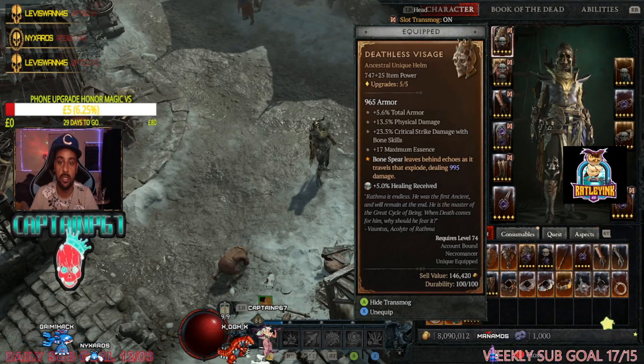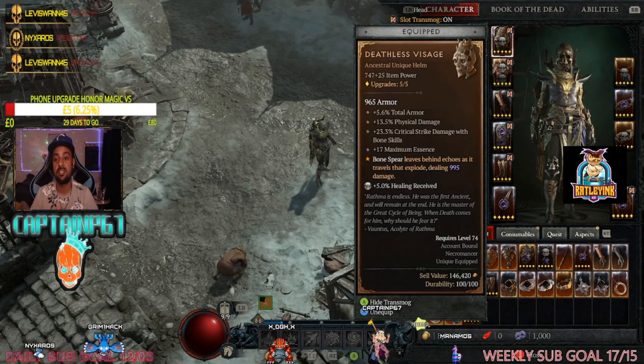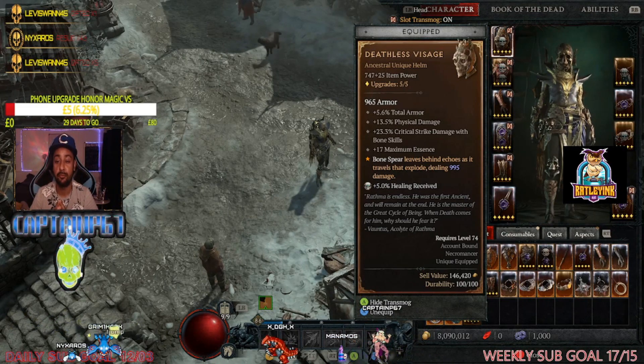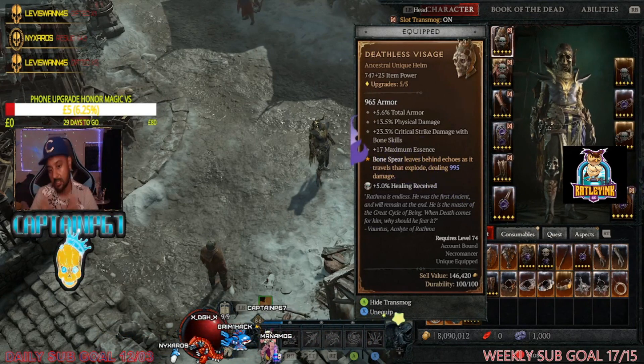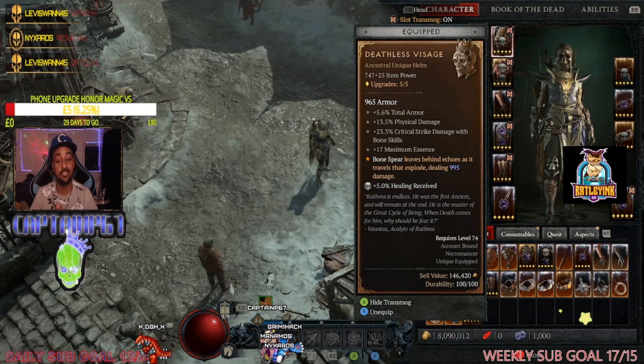Without further ado, let's get into it. This ancestral unique helm which I got as a drop is the Deathless Visage. At maximum upgrade we get 965 armor, 5.6% total armor on top, 13.5% physical damage, 23.3% crit strike damage to bone skills, and 17 essence on top of that.